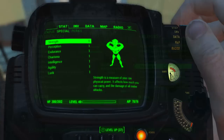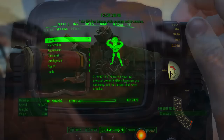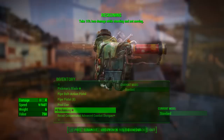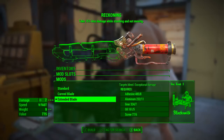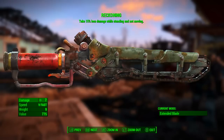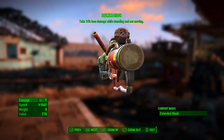Now before looking at Reckoning's base stats, I have reduced my character's special attribute stats to 1, with no bobblehead, perk, or magazine effects applied, so we will be getting the absolute minimum base stats. First, we're taking a quick look at Reckoning with no modifications applied: it has a base ballistic damage of 4, its speed is very fast, its weight is 6, and its value is 750. Now heading to the weapons bench to put the extended blade modification on Reckoning — it does exceptional damage and the target bleeds. To apply this modification, we will need Blacksmith at rank 3. With the extended blade modification, Reckoning has a base ballistic damage of 7, speed is very fast, weight is 9, and its value has gone up to 775.